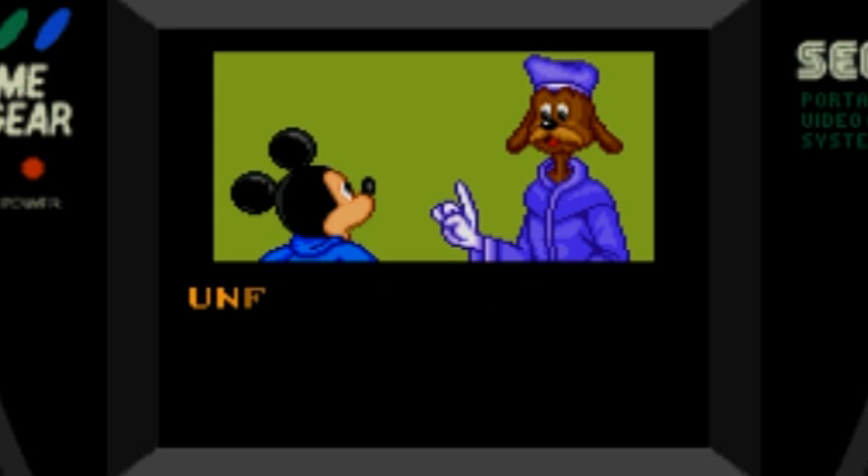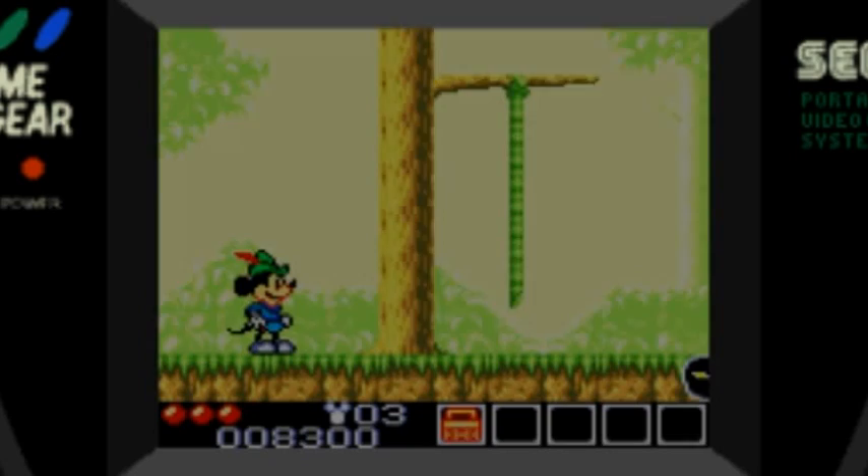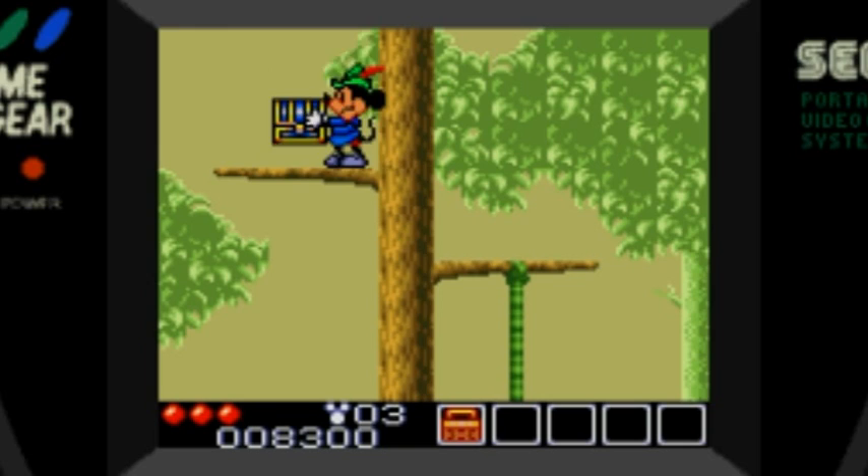In between every level there's a storyline that goes on with little cutscenes. Very good color and graphics on the Game Gear. It really shows off the Game Gear's color palette, which is the one thing it has over the Sega Master System — it does have a higher color palette.